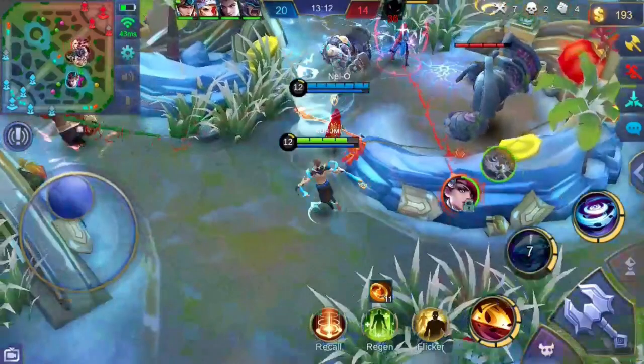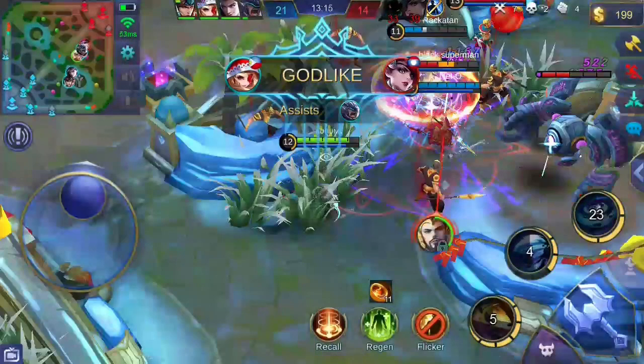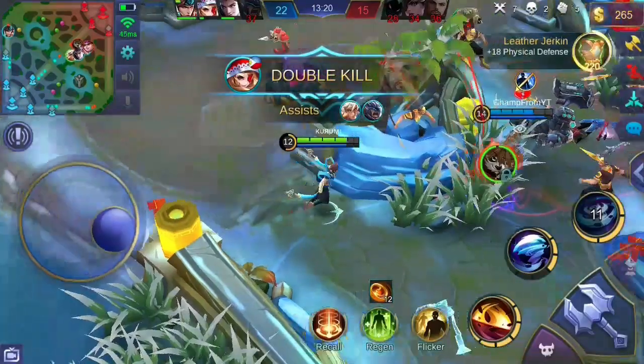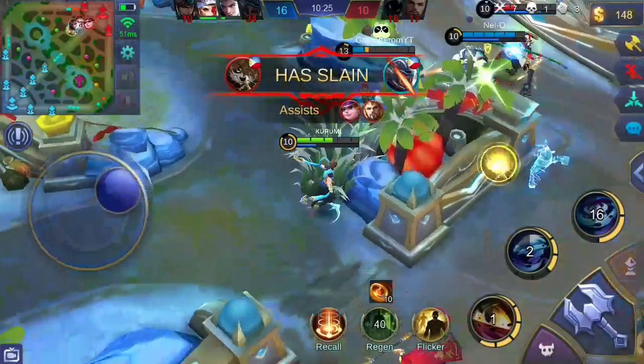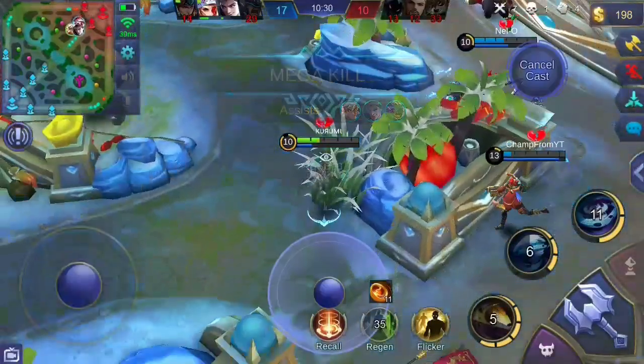When going into team fights as the initiator, I follow this combo: first, use the second skill — with Holy Crystal, this triggers the bonus magic damage. Then use the ultimate skill, which will have boosted magic damage. The slow effect from the second skill further delays enemies' escape from the center of the storm. Then cast the first skill to deal burst damage — it's a sure hit when enemies are being pulled to the center of the storm.